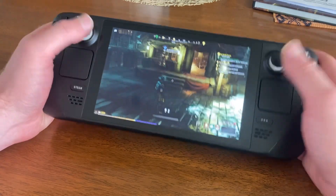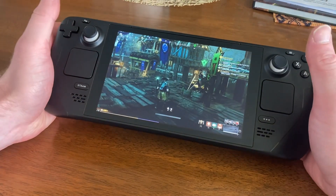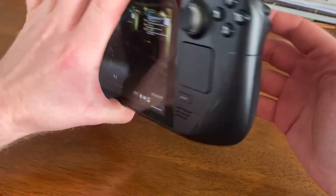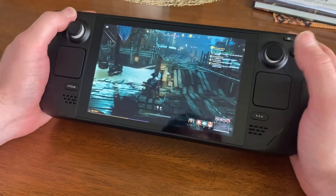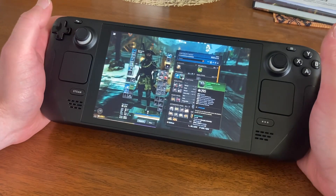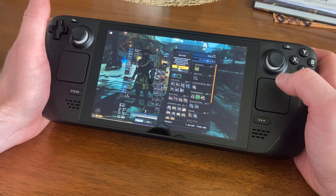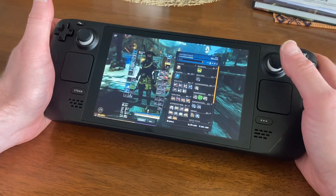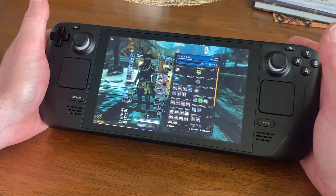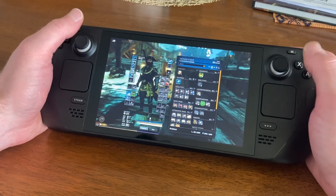I've done one other cool thing with the top back buttons. If you're in the menu and you want to salvage something — say a shield you don't want — you can hold L4 and it will bring up auto-salvage. If you just tap L4 again it will auto-confirm it, so you don't even have to use the mouse. That makes salvaging really easy.